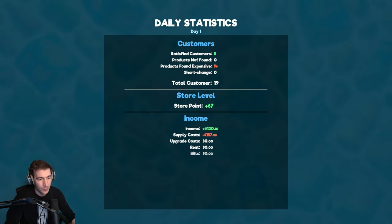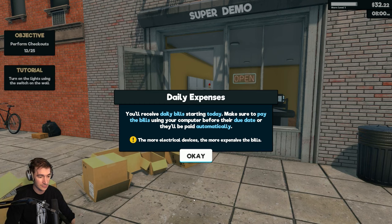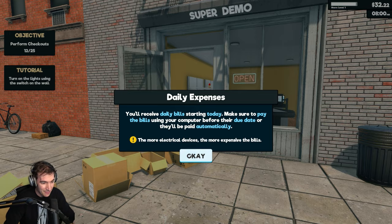Press enter to finish the day. Products found expensive: 14. Our income is $120 and our supply cost is $187. Oh my god. You receive daily bills starting today — make sure to pay the bills using your computer. We're not making money.